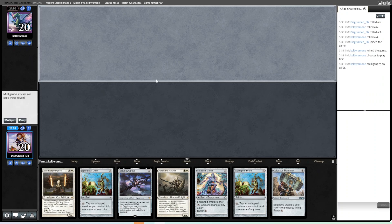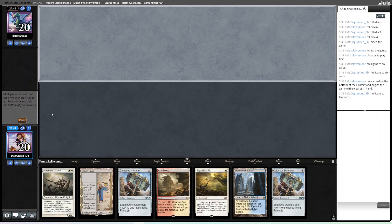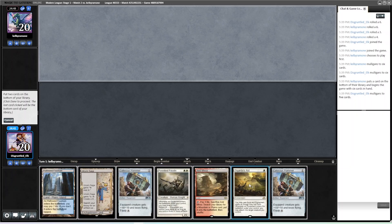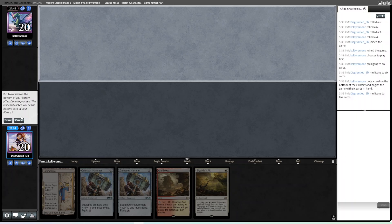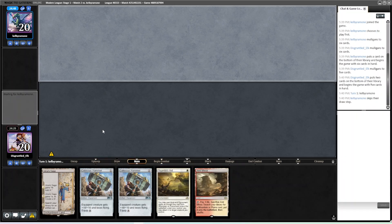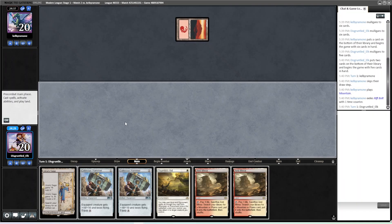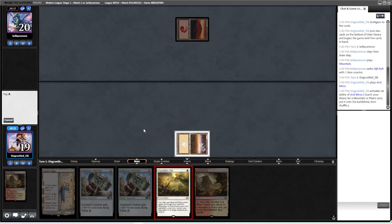We made the bold decision to lose the die roll again. Luckily our opponent is mulling to six because our first two hands are unplayable. This hand is great actually. We're probably bottoming the Hallowed Fountain and the Paladin, and hoping this gets there. We probably could have bottomed a Hammer, but if we're going in on the Sigarda's Aid line, I like having additional ammunition. Opponent has Rift Bolt — just straight burn. Love to see it. This hand might be a little slow for that matchup.